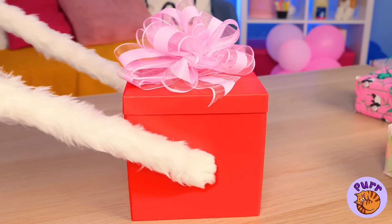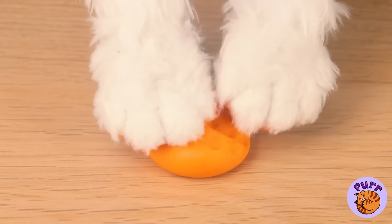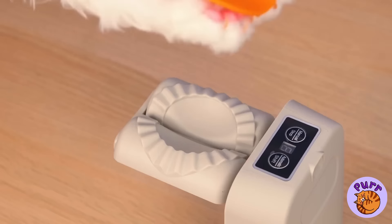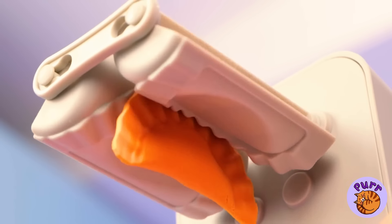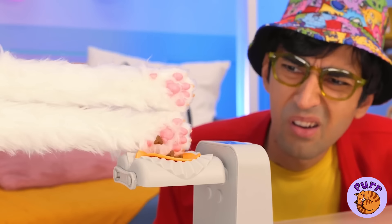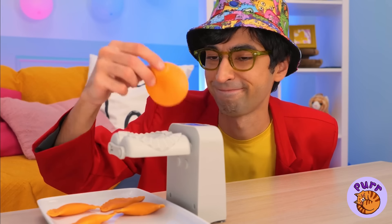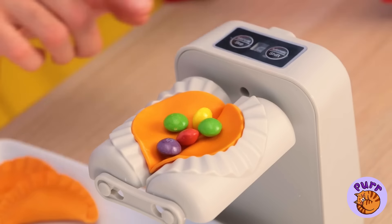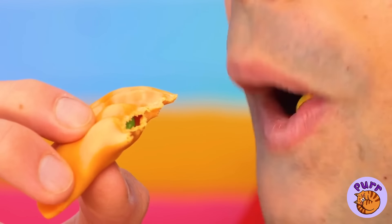Speaking of which, you got a new dumpling maker! Knead the dough and don't forget your favorite filling. We can make as many as we want, and we can even try out a few new flavors. He prefers sweet to savory — just make sure you pick the right one.